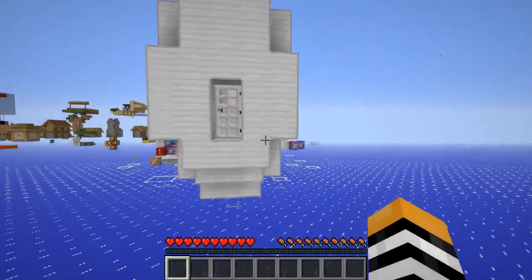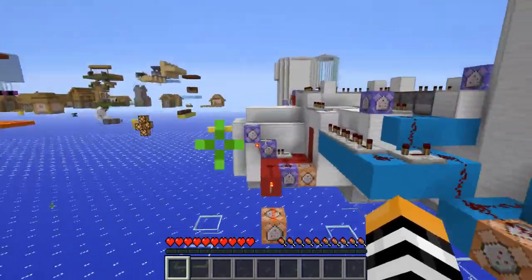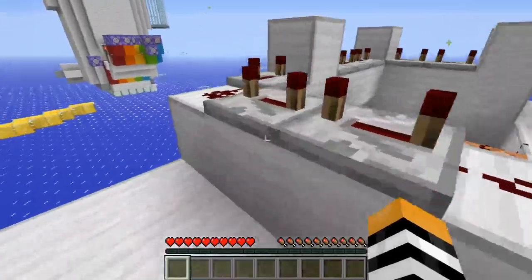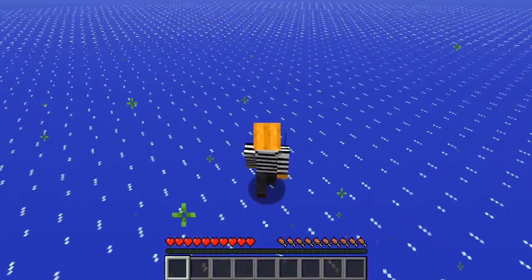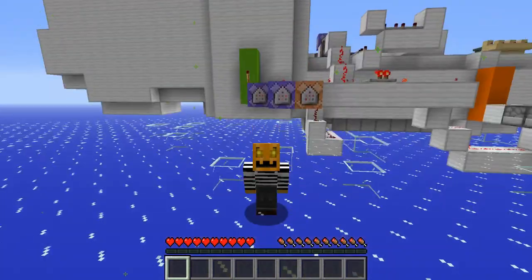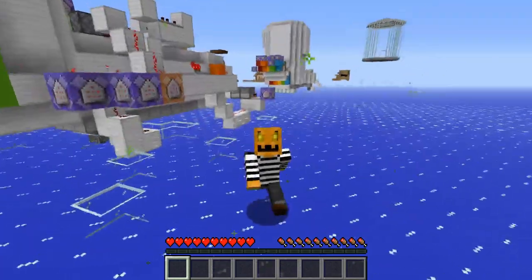We've used all the gravity levels to make puzzles and now we are free to moon jump around and check out all this redstone. You can't really tell what's going on because it's all command blocks and I'm not going to open them for you. Thank you for watching. If you liked this video, please give it a thumbs up, and if you decide to build one of these for yourselves, please let me know — I would love to see it and maybe play through it.